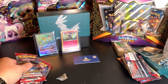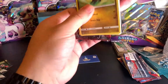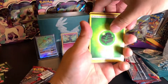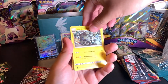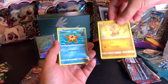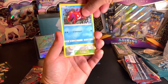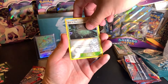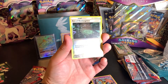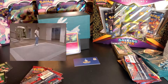Got three more packs here. Jangmo-o, Leaf energy, Alolan Graveler, Staravia, Gladion, Jangmo-o, Staryu, Houndour, Gastly, Corphish, Sea of Nothingness reverse holo. And another Sea of Nothingness — that pack was a definite sea of nothingness. Well, got a reverse holo, so can't complain there.